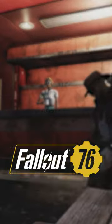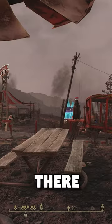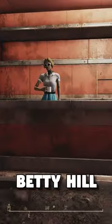Want unlimited food buffs in Fallout 76? Check this out. Pop open your map and head over to Nuka World on Tour. Once you're there, turn around immediately and you'll see Miss Betty Hill.